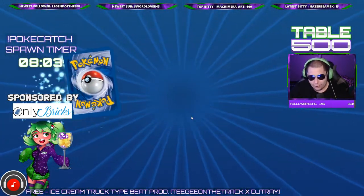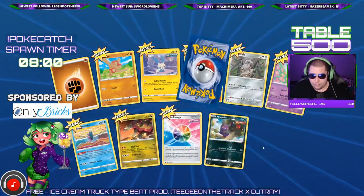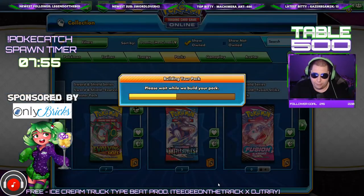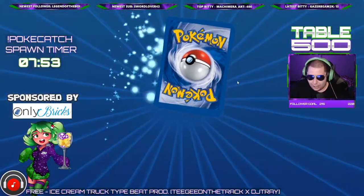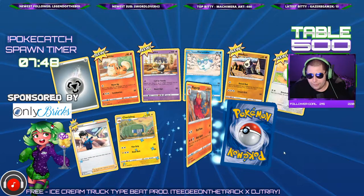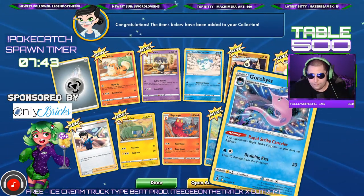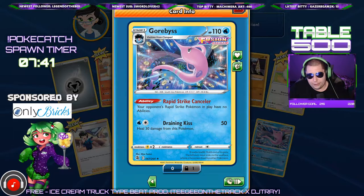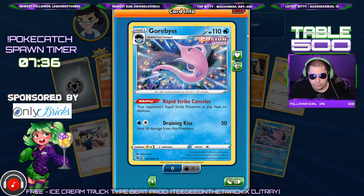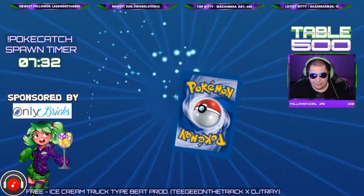Five more packs to go. Another Fusion Strike Energy — pretty good. Alright, Tyranitar V — another hit, not too shabby. Back to back pulls, let's get it boys. Oh, Gorgea — actually a decent card. I don't know if I should count that as a hit to be honest because it's a really good Rapid Strike Pokemon with no abilities — that thing will definitely see some play.